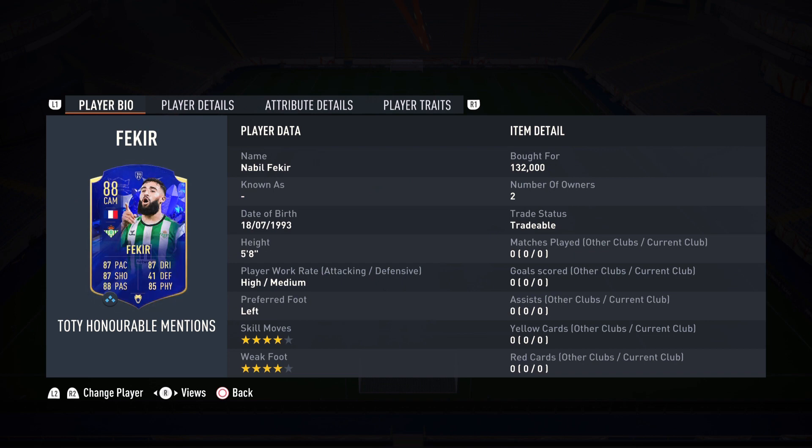Hello everybody, welcome back to the channel and to a brand new FIFA 23 video. This is Leo here bringing you another special player review. Team of the Year Honorable Mentions has arrived and EA have released some juicy cards. We're gonna start off with none other than this 88-rated Nabil Fekir — put him in the Hall of Fame of Ultimate Team, because Fekir is always broken and I know this card is gonna be a menace.